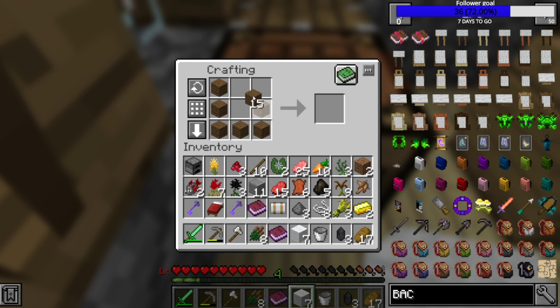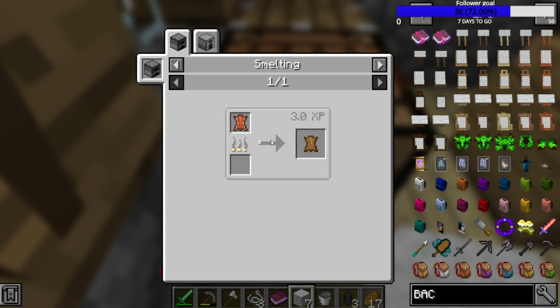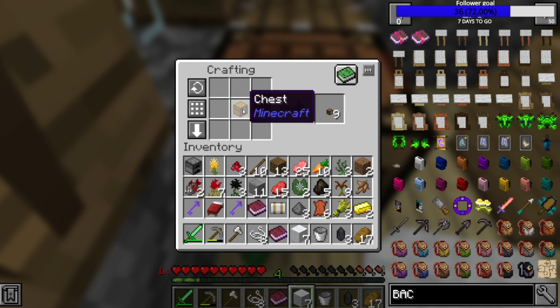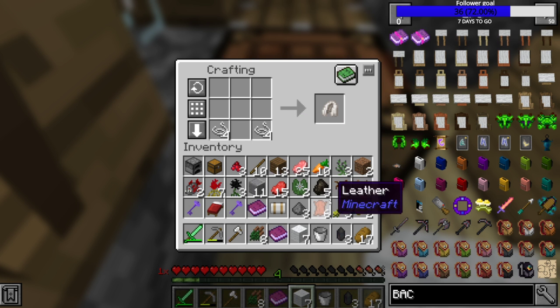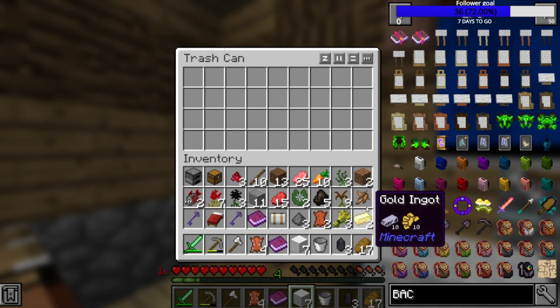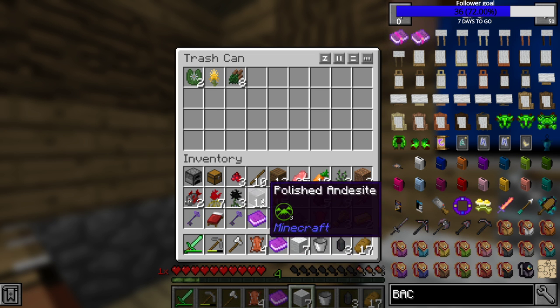We need a chest. There we go - throw that away, I don't need it. Then we need string. Wait, was that not it? Or is it special backpack stuff? I don't remember, it's been a while. We need tanned leather - it's just even more string. It's fine. There we go - we need this. I'm not sure I'm going to find it all honestly. Go through all these and throw out what we don't need in our inventory.